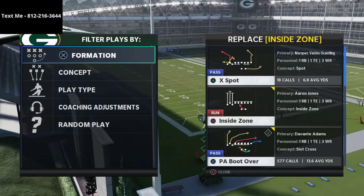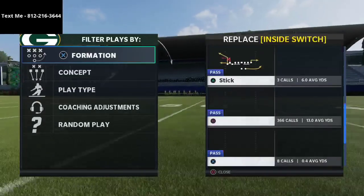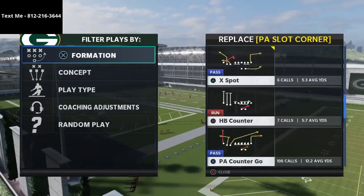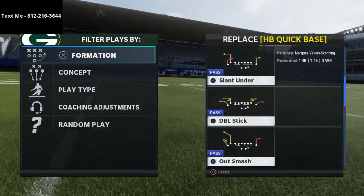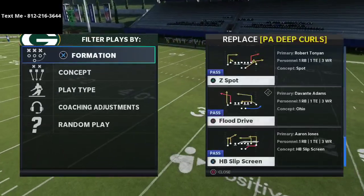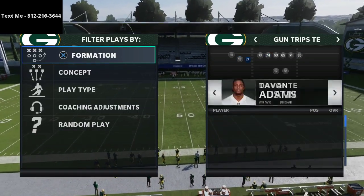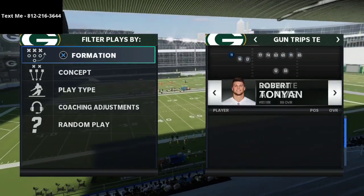The Raiders book also has bunch tight end with some really good plays - inside switch, curl flat, corner, PA boot over, and stick. It also has a really good trips tight end formation. Most people know the Raiders book as a running book, but it's actually a really good passing playbook too. We're going to put Davante Adams in the slot and do some testing of different routes to see how this match coverage plays.